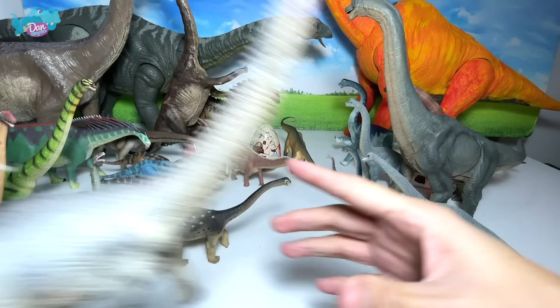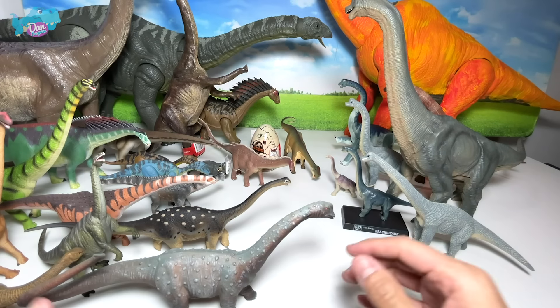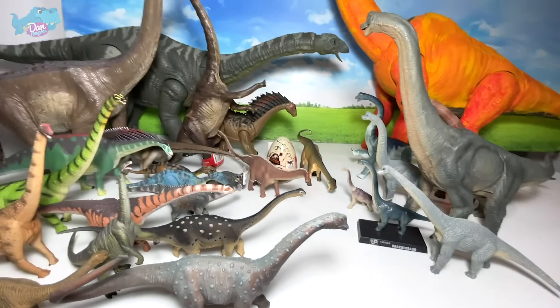Argentinosaurus - one of the largest sauropods out there. This is a nice figure from Collecta. You can see our sauropods collection is actually getting really big. The Brachiosaurus side is still very small on the right-hand side. We have another Brachiosaurus right here - a mini version from Mojo. Just going to place it right over here. And we have two Brontosaurus, which I bought unintentionally - I bought them by accident.